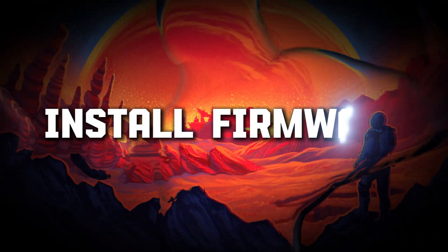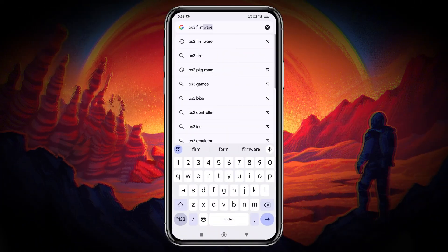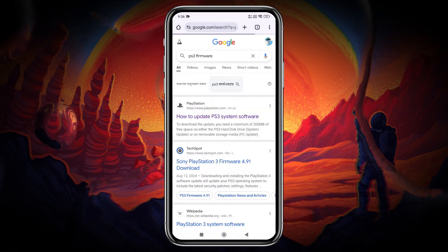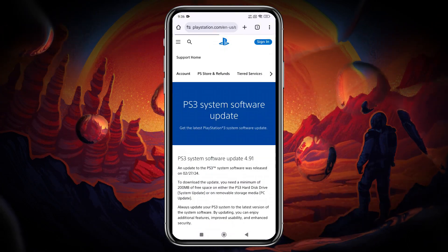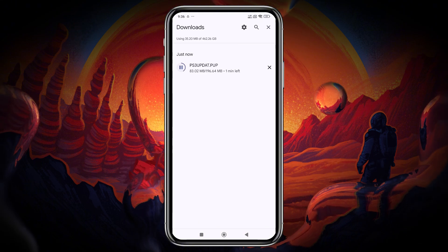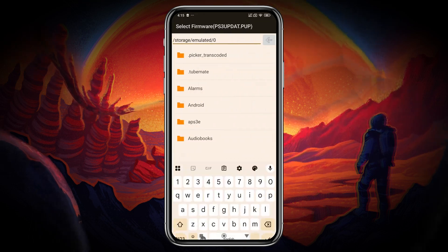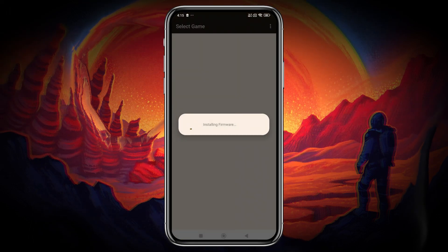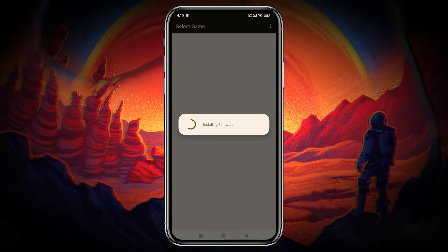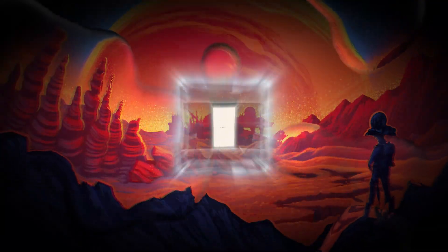Let's install the firmware, which is an essential component for running PS3 games. The PlayStation 3 firmware is available on PlayStation's official website, so you can easily download it. Make sure your internet connection is stable to avoid any interruptions during the process. Once downloaded, click on Install Firmware and navigate to the folder where the file is stored, most likely in the Downloads folder. The installation will start immediately and be completed within seconds.